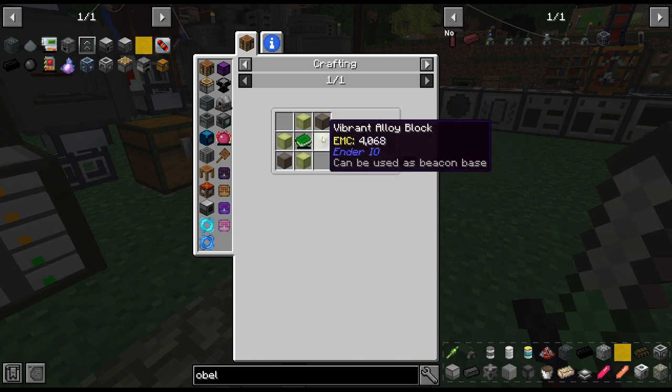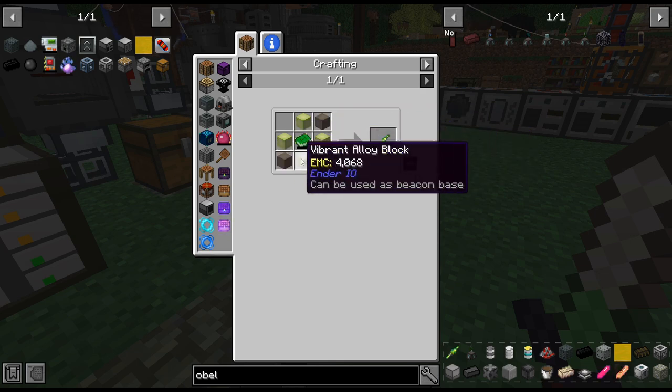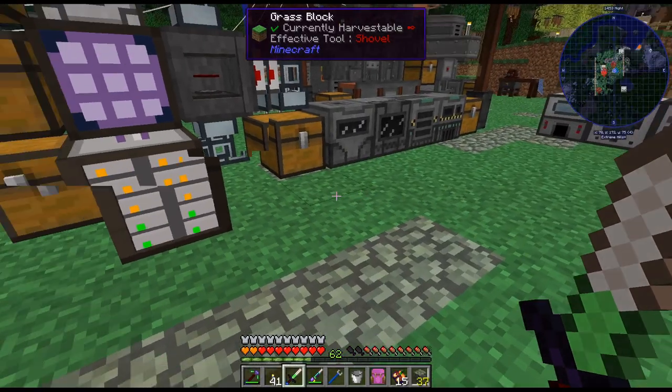Holy cow, look how expensive that is. Usually it's like two ingots, but that is four blocks, and then solarium four blocks. Holy cow, that is expensive. So I'm not going to do that right now.